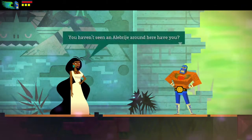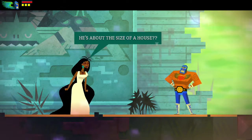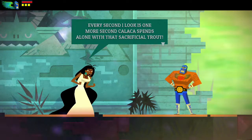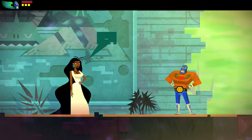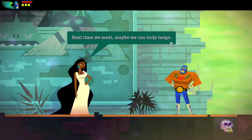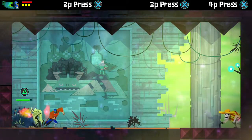Luchador, you haven't seen an Alabrihe around here, have you? He's large, multicolored, looks like a fish mixed with a cat snake - about the size of a house. Every second I look is one more second Kalaka spends alone with that sacrificial trout. Sorry you had to see that, Luchador. Now I have to go find that stupid Alabrihe. Next time we meet, maybe we can truly take him. And we get another arena for our trouble - thanks so much, Xtabai.